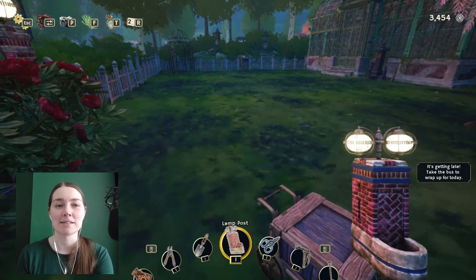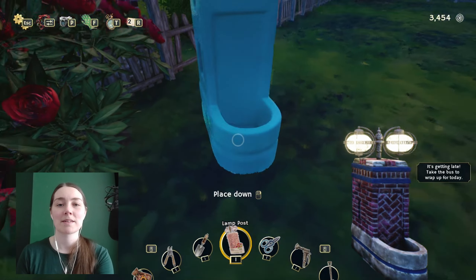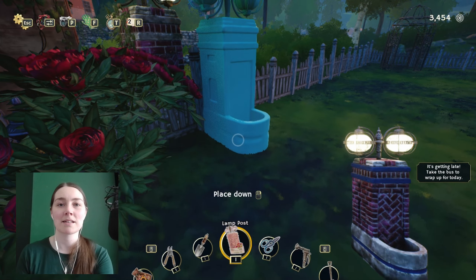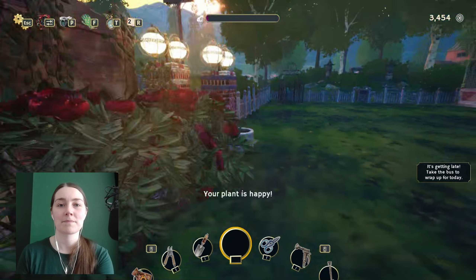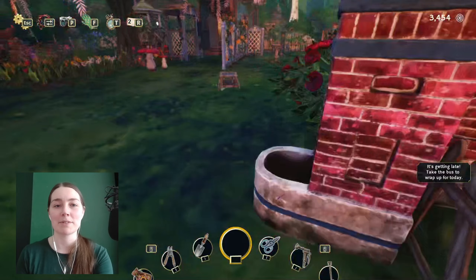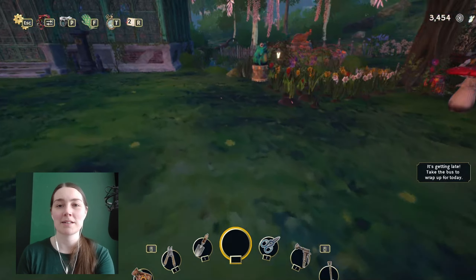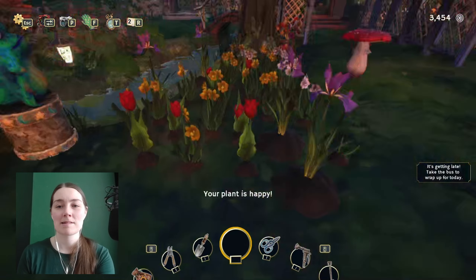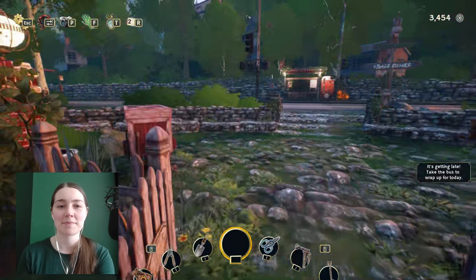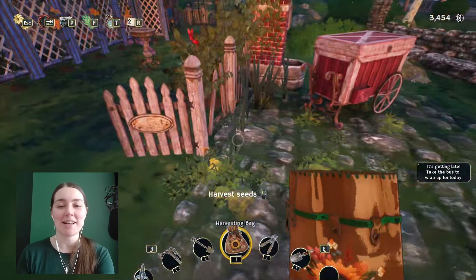Yeah, that's this lamppost. Oh, this has given me an idea. Shall we separate this part of the garden like this, with one on that side and one on this side? That's actually nearly in line with the one on there. Maybe it should be. But I don't want to... Okay, we need to go. Let's go for the day.